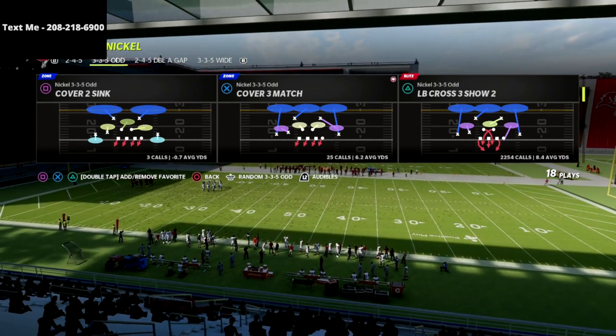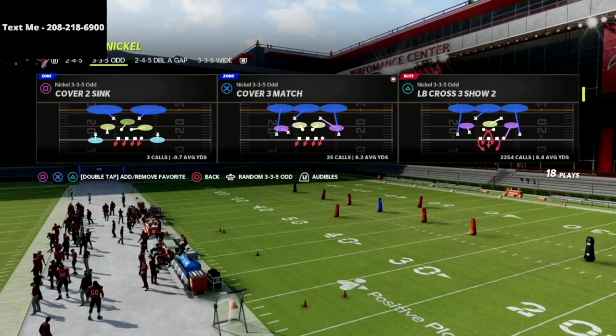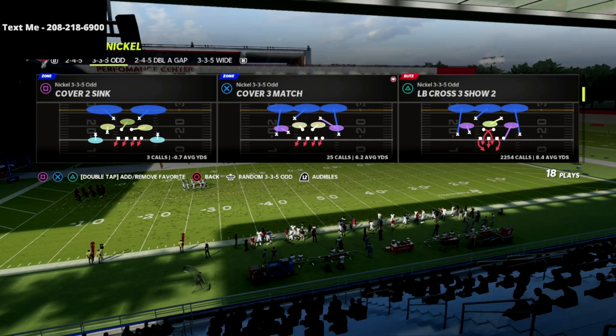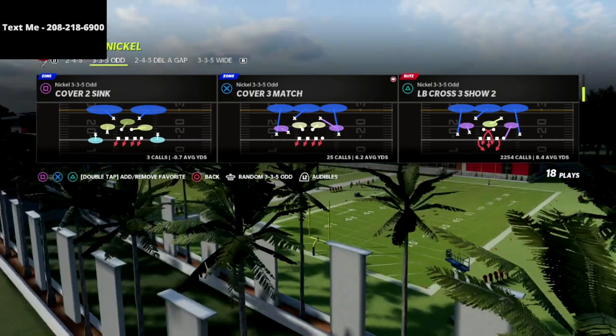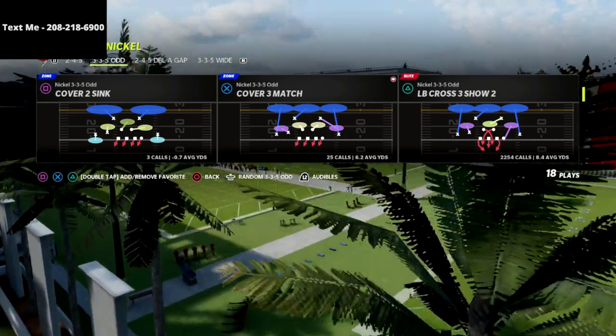It's just 15 bucks, but we've released over six to seven hours of content in it that shows you how to blitz and also how to play phenomenal coverage. So that being said, if you want to get the defense, it's on sale — it's in the description. And if you've already gotten it, it's probably been updated a few times since you've last seen it. I updated it this morning with more coverage and more concepts.